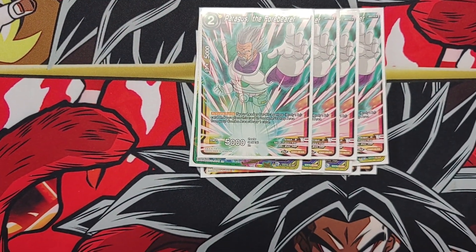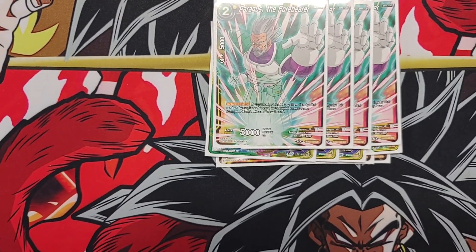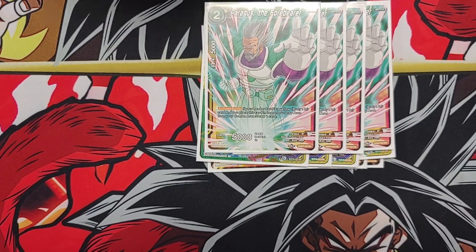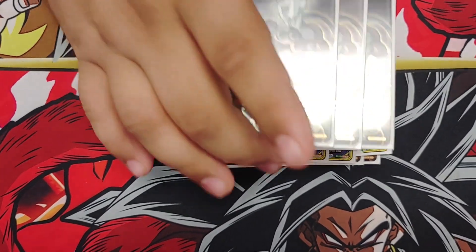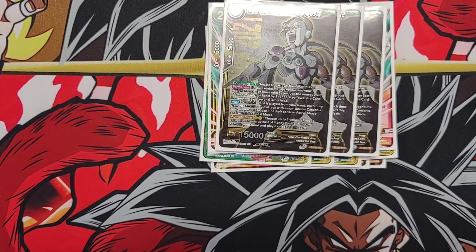Next we play four of this Paragus, the Forebearer. This is basically Upstart Goblin — it helps you with your arrival stuff. Combo it, activate battle, send it away, draw a card. We play three Mecha Frieza for the post. Card draw is good.